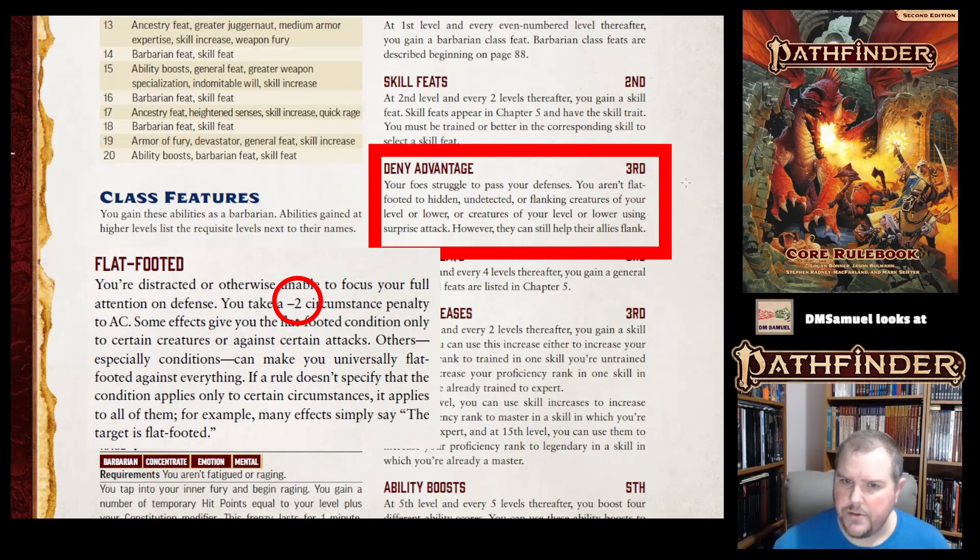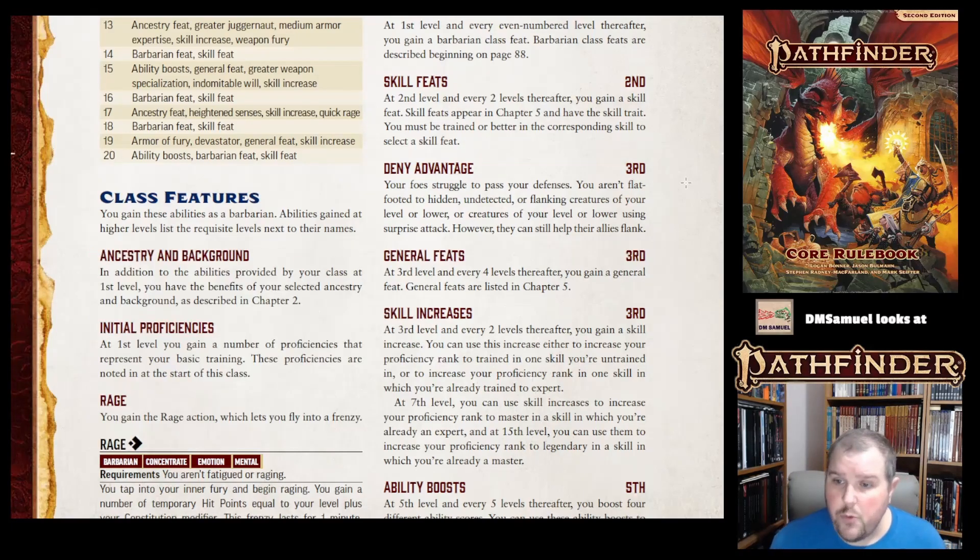Why does this matter? Usually when someone is hidden or undetected, they can get a sneak attack in and you're flat-footed. Flanking normally makes you flat-footed to both flanking creatures. With Deny Advantage, if one flanking creature is your level or lower and one is higher, you're flat-footed only to the higher-level one. Without this ability, you'd be flat-footed to both. Conversely, if both creatures are your level or lower, you're not flat-footed to either, even though they are flanking.